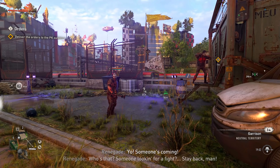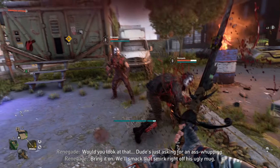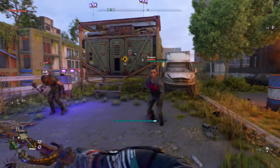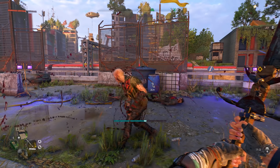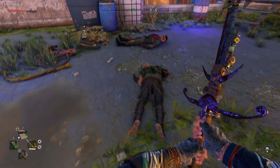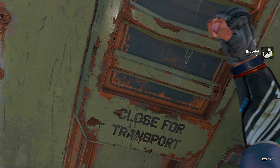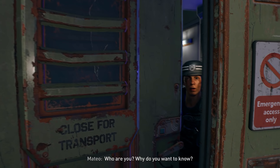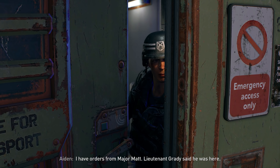Encounter failed — are they inside this GRE facility? Oh, they are. That guy did a power move and was still able to juke — he must do yoga. The Renegades were trying to break into this GRE container, probably where this survivor is hiding. 'I have orders, leave me alone please.' 'Hey, I'm looking for Lieutenant Roe — seen him?' 'Who are you? Why do you want to know?' 'I have orders from Major Matt — Lieutenant Grady said he was here.' 'It'll be okay.'